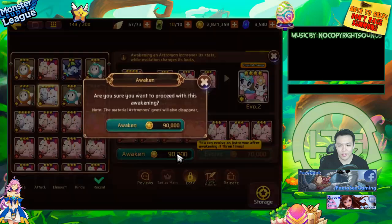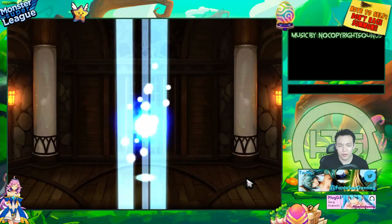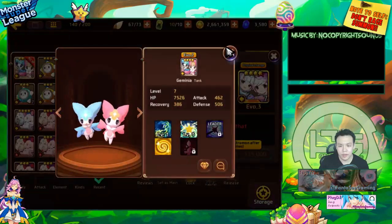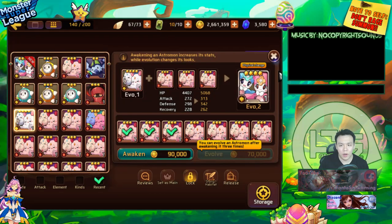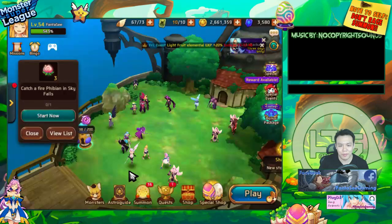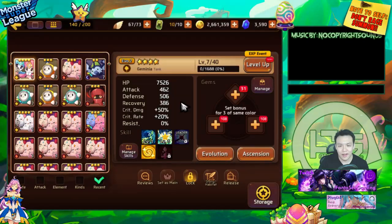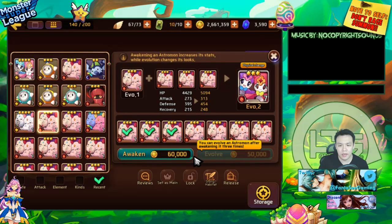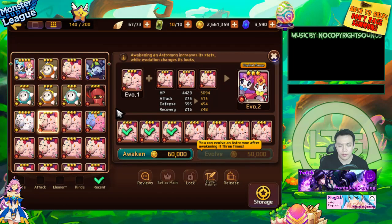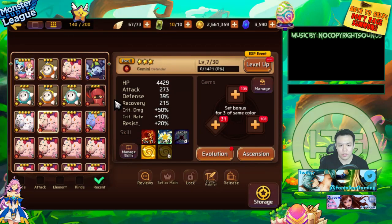So we're just going to do this and get it to Evil 3. This is definitely worth it in terms of gold. Evolving the light one, if you feed 3, it costs 90 and then 70. These are 3-star monsters, meaning you can evolve them relatively easily — a lot cheaper than 4-star monsters. And you still get the Astrogem reward of making that one Evil 3.